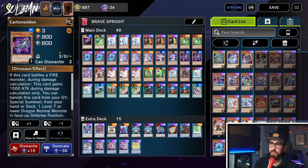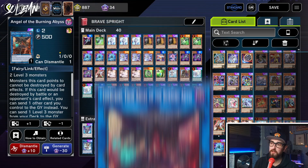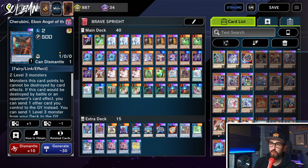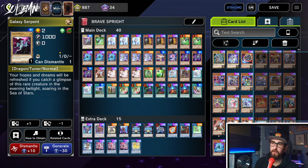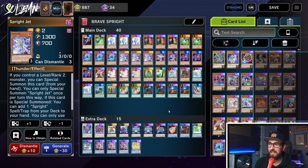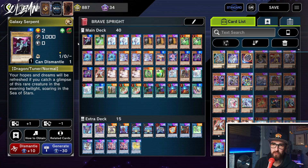Another reason this works really well is that Carboneddon plus a level 3 extender can now make Cherubini. So despite only having three ways to get into Brave, we now play a bunch more — because Carboneddon plus Wielder, Tracker, or Teleport is another way to reach Cherubini into Brave. Then Carboneddon can banish itself from the grave, summoning out a Galaxy Serpent. We overlay Galaxy Serpent plus Cherubini into Gigantic Sprite, Gigantic Sprite special summons Blue, Jet, and so forth — getting into full Sprite combo while also searching Brave in the process. That is why Galaxy Serpent plus Carboneddon is the way to do this.